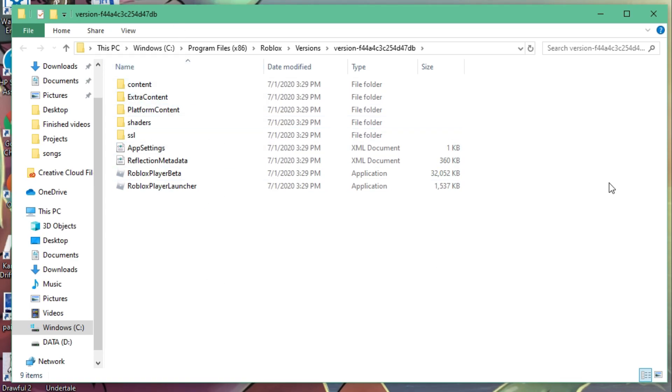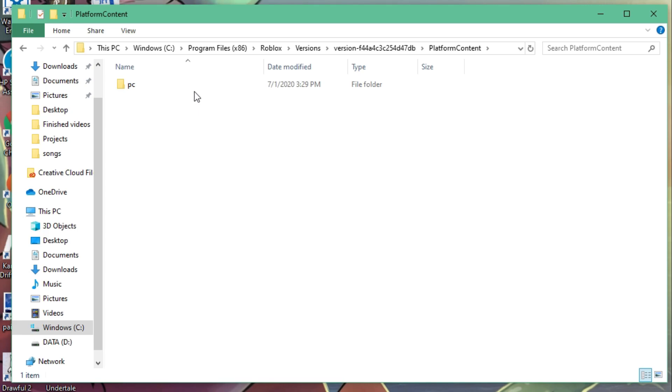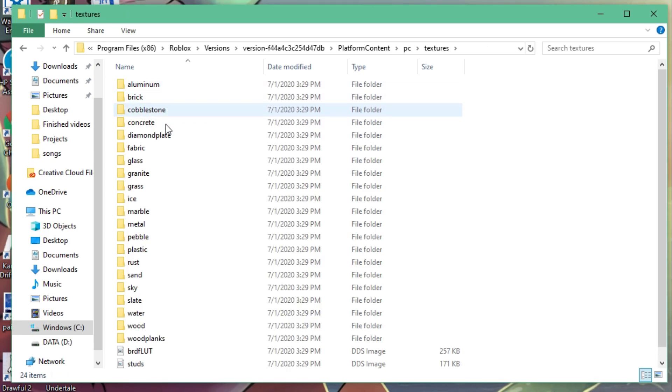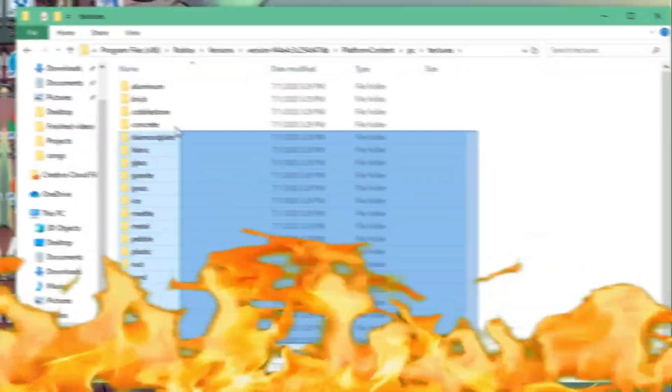Now there are all these files in here, but you want to go over to Platform Content, then PC, then Textures. You see all these textures? You want to highlight them all and throw them in the trash.